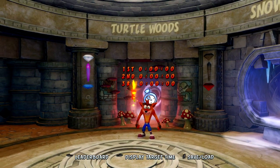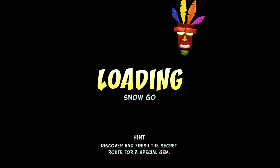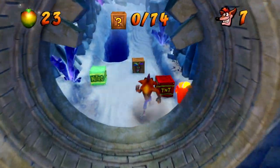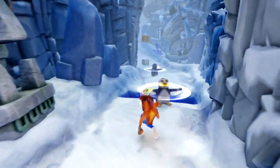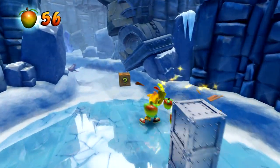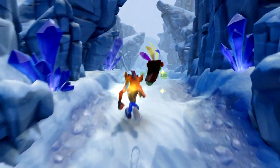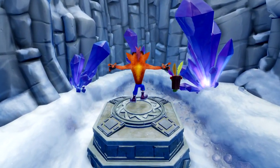Strange things are happening in this world. Let's go to Snow Go. Now this level does have a red gem you collect in it, but that gets unlocked at a very later stage. You can still beat this 100%. That's the nitro crate I was talking about - it blows up on impact. Glad I got the Aku Aku mask here because that would have been bothersome. Do not touch those nitro crates.